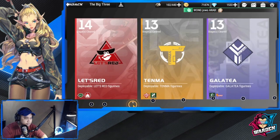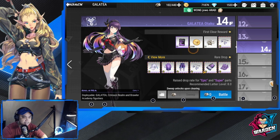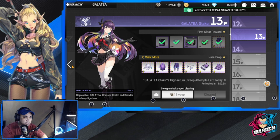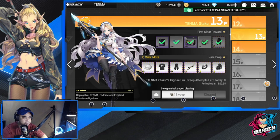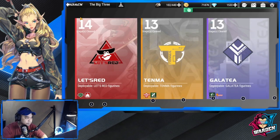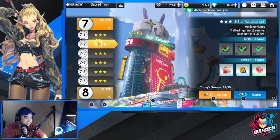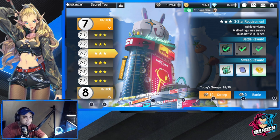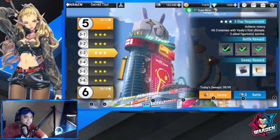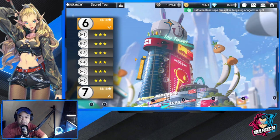For the Big Three, some of the first-clear rewards are also diamonds — for example, this stage, the 13th floor, this one, and also this one. Now going to Sacred Tour — you can also get a couple of diamonds here. It's part of the battle reward for every battle, so diamonds don't necessarily need to be swept. As long as you have one star, you can get diamonds for these stages.